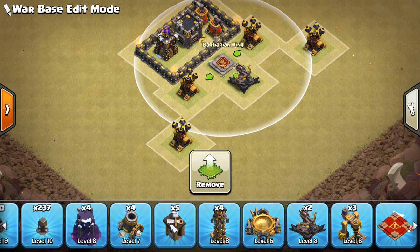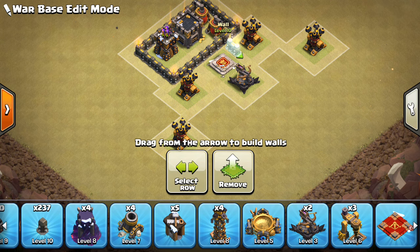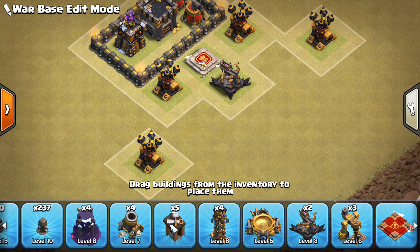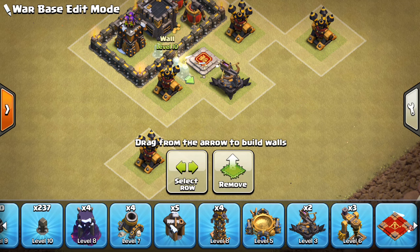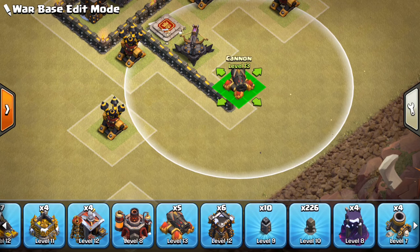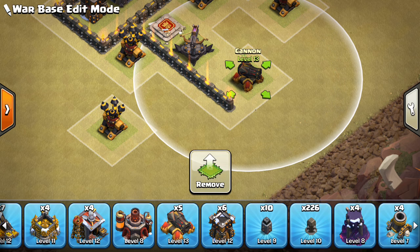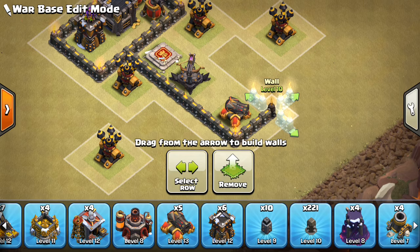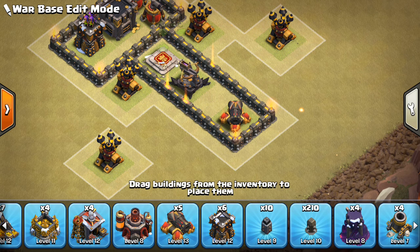We'll slide it out, toss the King in behind here, and move that air defense one closer. From there, we can probably just go ahead and make a compartment right here. We'll throw a cannon over here as well. This actually might resemble the Town Hall 9 base build, the no-fly zones I've done in the past. The principles, surprisingly, are pretty similar.